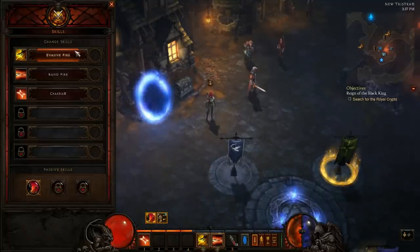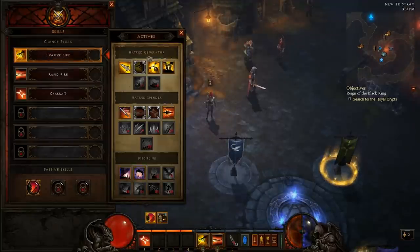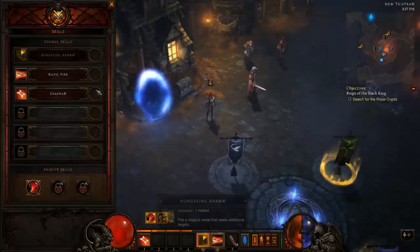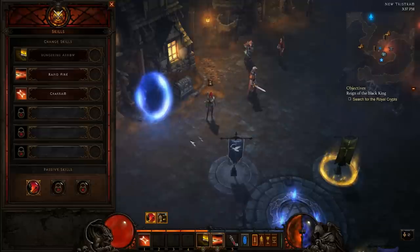For skills, we have a list of six skills that you can put in your bar. If you want to change your number one skill, you just click on it and you have the list of your skills — you can change it, for example, to Hungering Arrow. Now there's a cooldown on it, so you cannot change it right now, but when the cooldown is over you'll be able to attack and change it again.